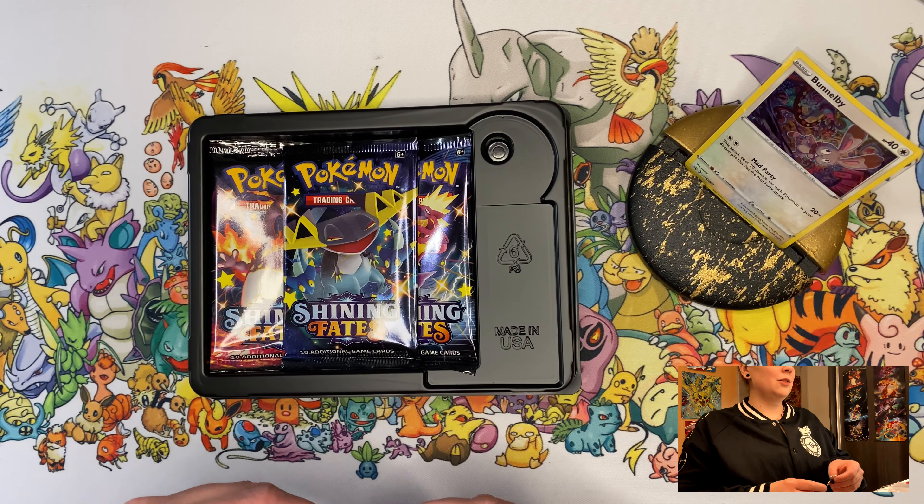Of course we have the old evolution — we have Dark Pupitar, a blue Larvitar, and a Heliolisk. Very cool! All right, Battle Styles has got to do it now — please give me something, otherwise this opening is a total disaster ball. Oh my god, guys, leave a thumbs up please to wish me luck — look at this, a green Coat card.